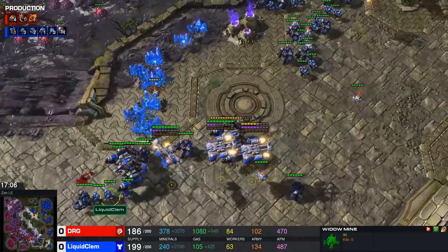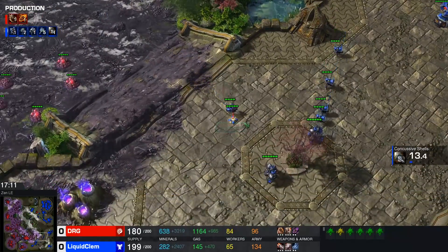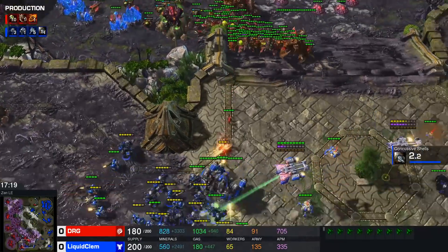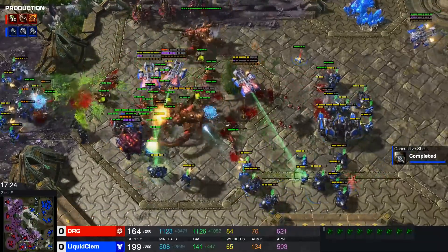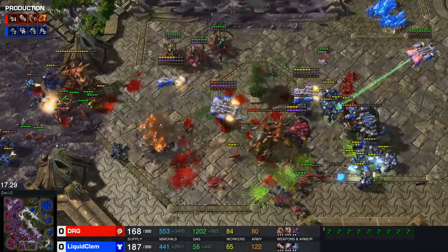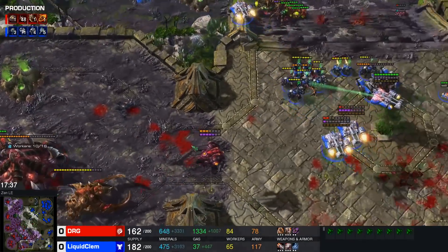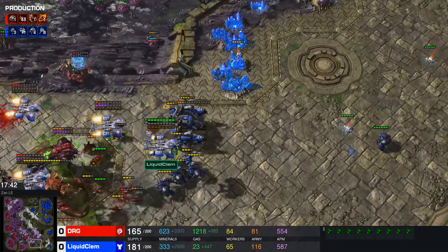I wouldn't mind seeing a couple of mines with this main army — I count about six here. This whole area is gone, this base is dead. There's no way DRG holds this off-creep into a siege-and-mine position. He's down in supply and even in upgrades but fighting off-creep. This is going to be a cleanup here for Clem — he says 'thank you very much for the music, but I think I'm going to be fine.'